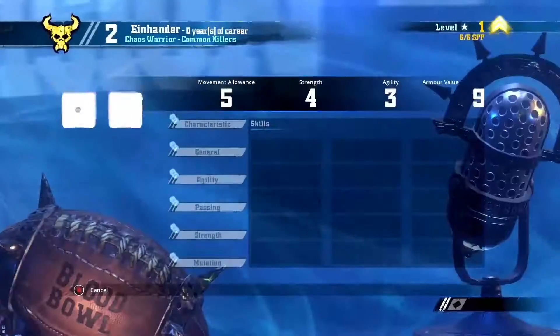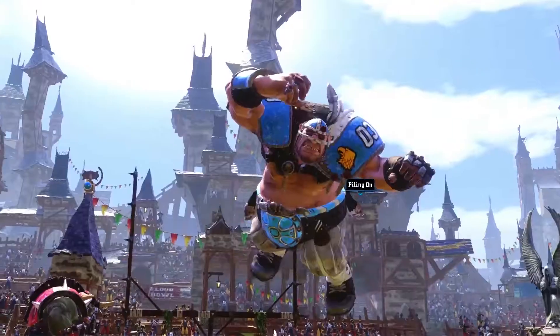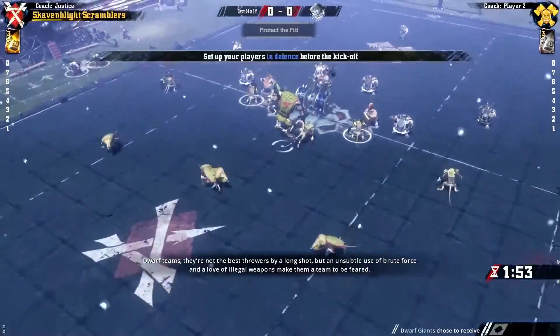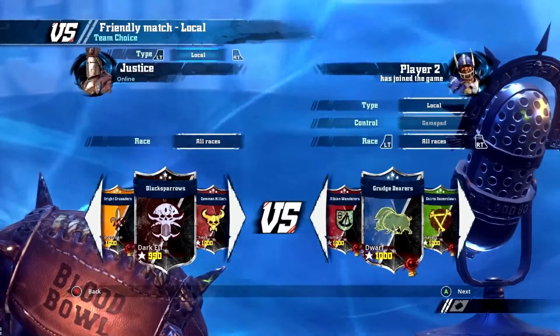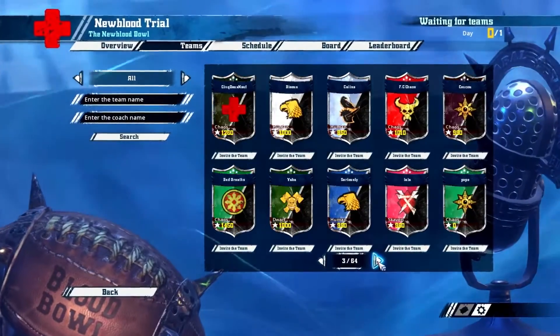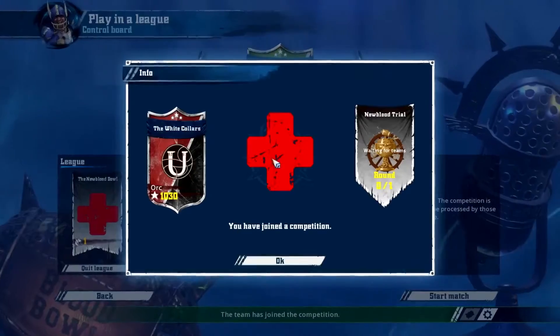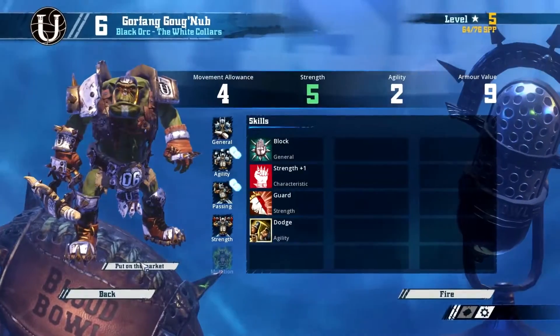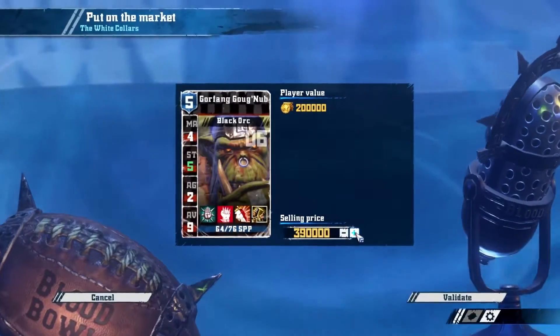Upgrade your stadium and level up by gaining XP to unlock new skills — but be careful, all deaths are permanent and losses are final. Play online in multiplayer leagues or play an exhibition match with a friend locally. If you're interested in managing your own league, it's possible within Blood Bowl 2's competition creator. Another addition to the Blood Bowl franchise is the online marketplace, where coaches can buy or sell their players with one another.